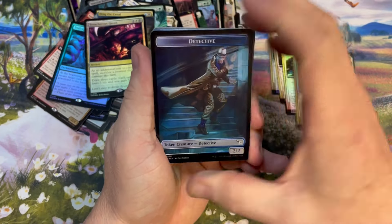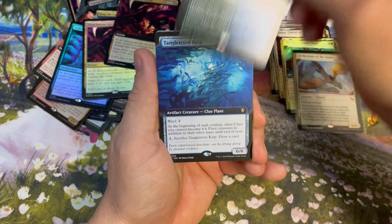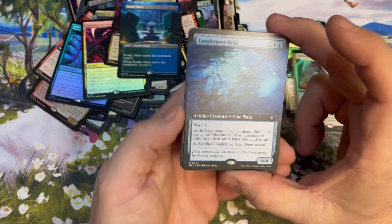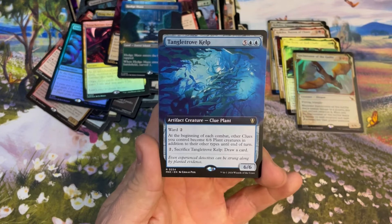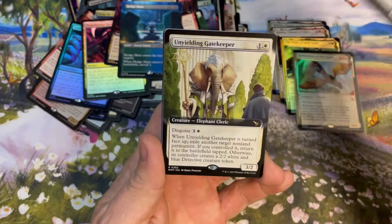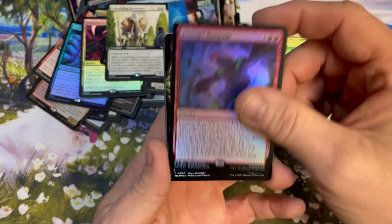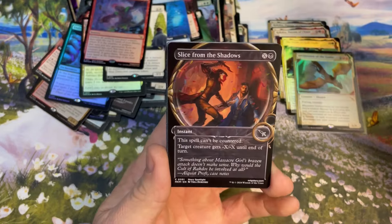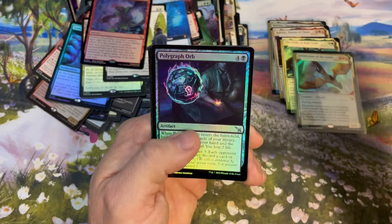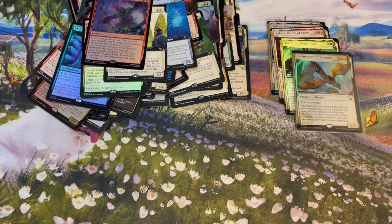All right, last pack — let's get it! Treacherous Greed, Hedge Mage. I'm just hyped up on Mountain Dew guys, pardon my scatteredness. Unyielding Gatekeeper, Rampage, Murder, Slice from the Shadows, Forest, Hard-Hitting Question, Haunt, Orb, Crocodile, Elf, Nightwash, Doubt, and Corner.